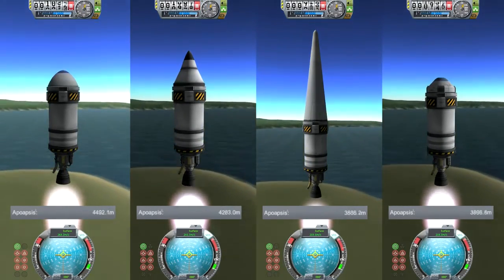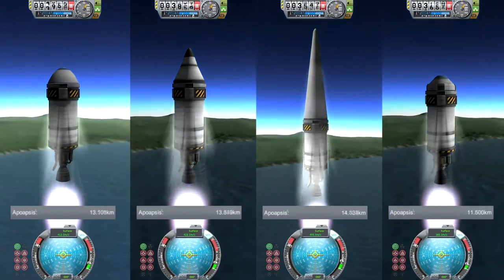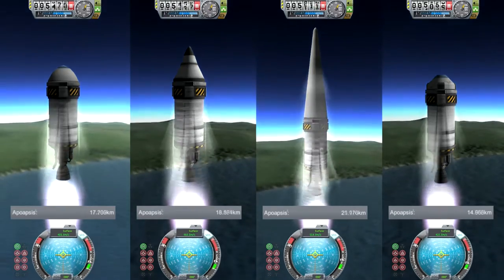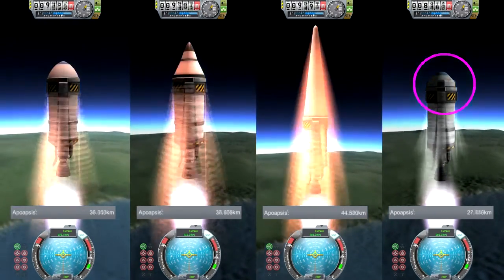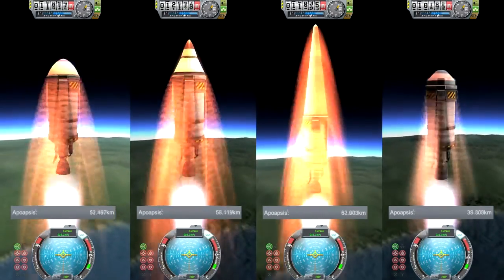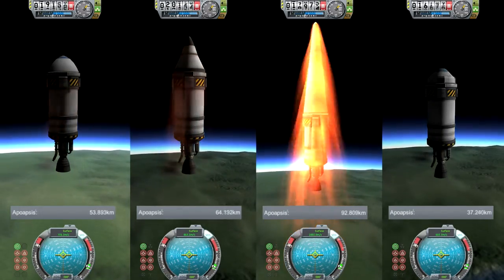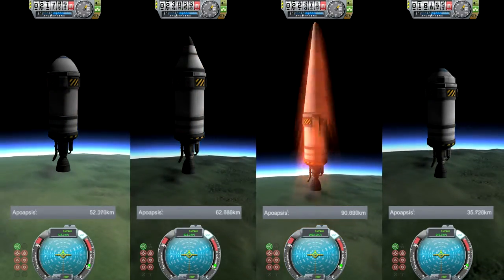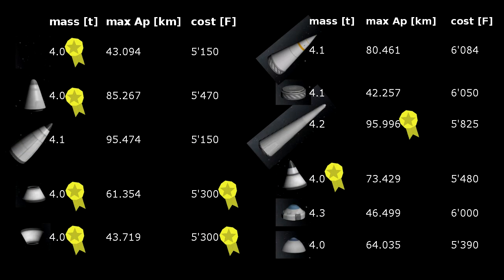The possibilities for silly nose cones are a bit limited here because there are fewer parts to play with. Because it might be worth recovering boosters, I added a parachute to test if they can be used as nose cones — which they can't. This parachute isn't much better than no nose cone at all. On the small rockets there's less difference in price, but there's a huge difference in height for some nose cones. An empty fairing is still better than no nose cone at all.